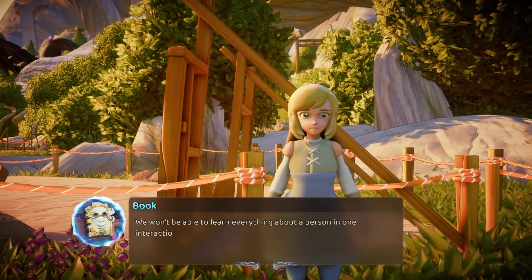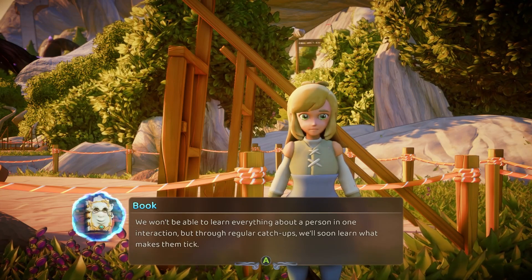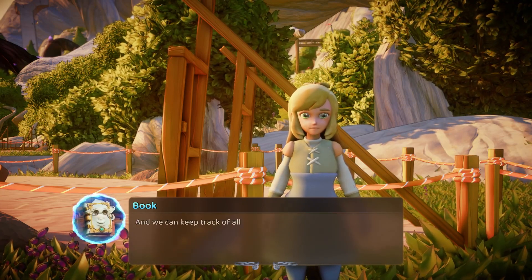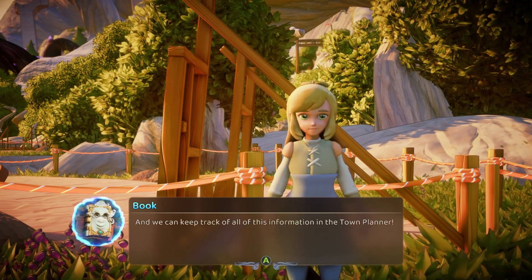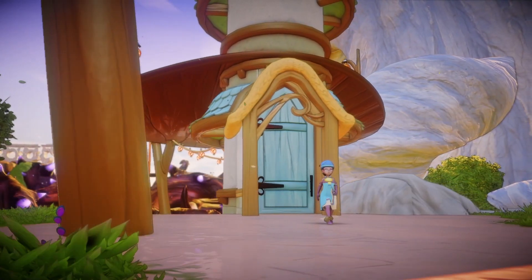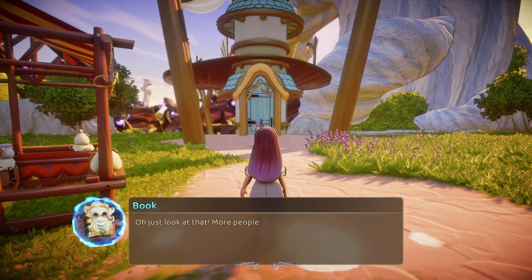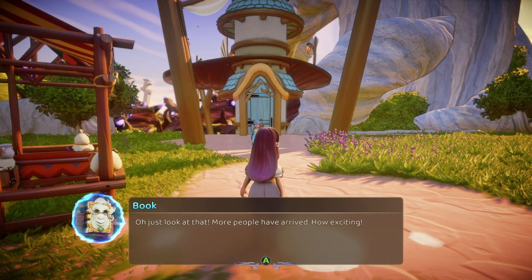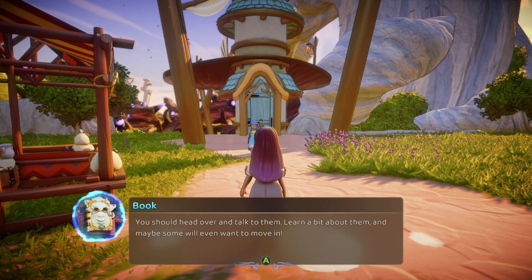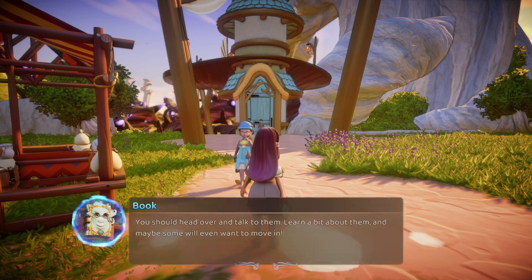We won't be able to learn everything about a person in one interaction, though. But through regular catch-ups, we'll soon learn what makes them tick. We can also keep track of all this information in the town planner. Oh, another person has arrived. And another. More people have arrived — how exciting! You should head over and talk to them. Learn a bit about them, and maybe someone will want to move in.